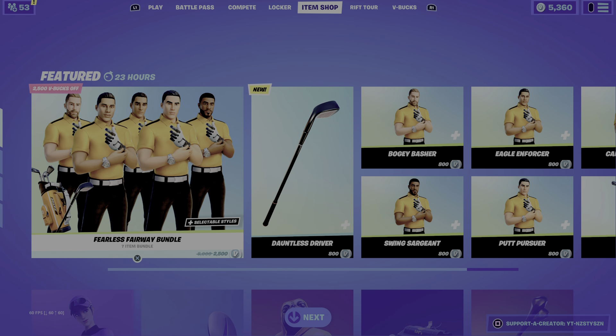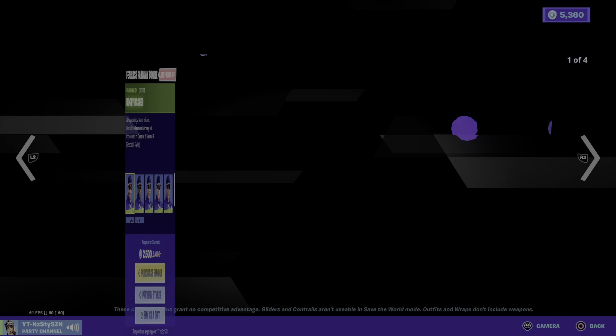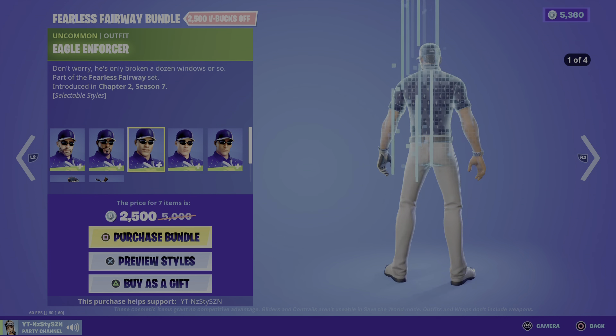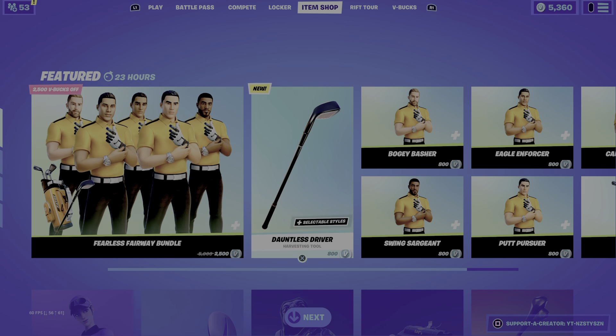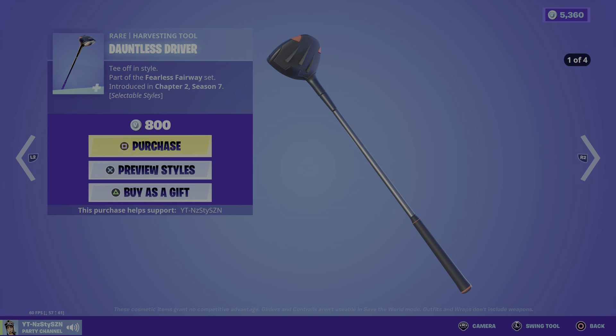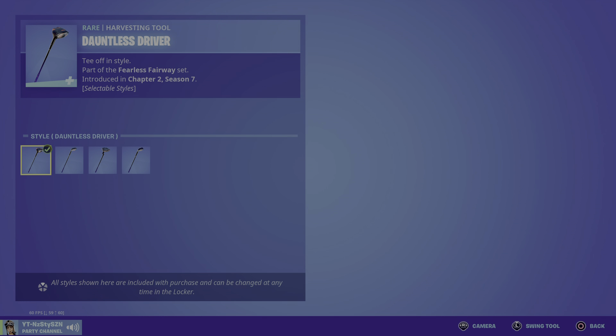I don't know why it's not dropped tonight, maybe it's dropping tomorrow. You've got five males and five females. The pickaxe is pretty cool — the Dauntless Driver — it's got four selectable styles so you can change the club.